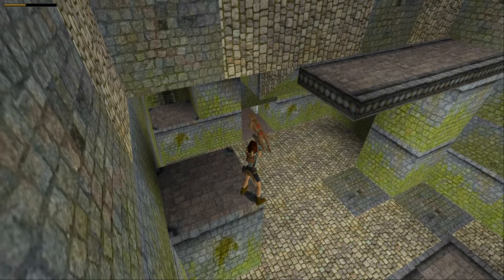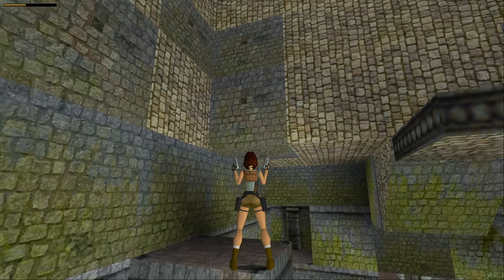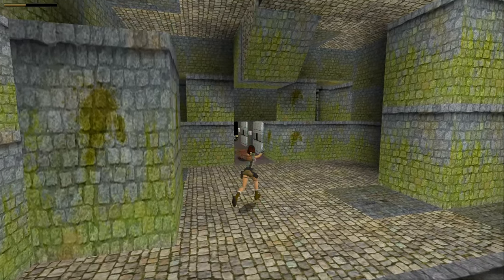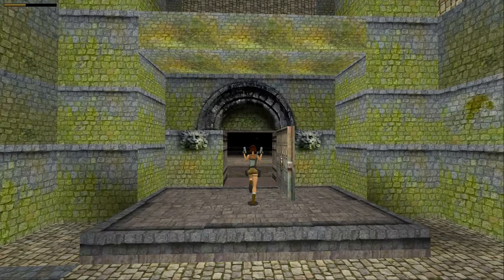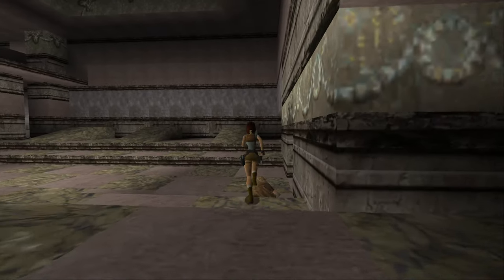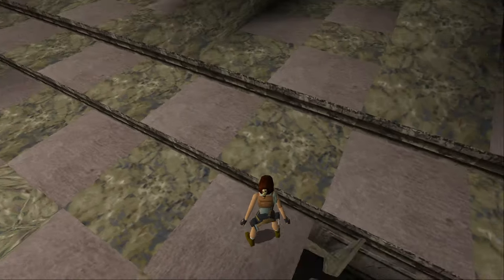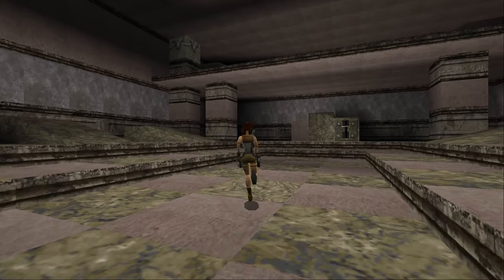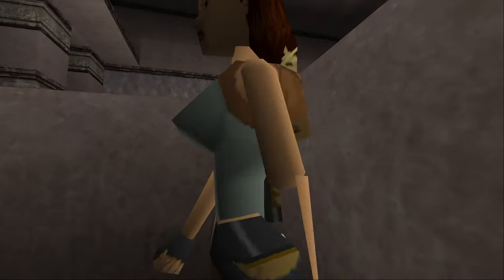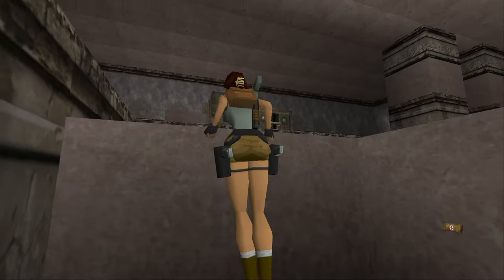If the lions aren't coming out and you're getting impatient, don't worry — you can chase after them, just be careful in the next room as there are a few tiles that will fall underneath your feet onto some spikes. That one to fall there is safe, as is this one. This one will drop you onto some spikes, and this one will drop you onto a small medipack which can be quite hard to see under the rubble — but take my word for it, there is one.